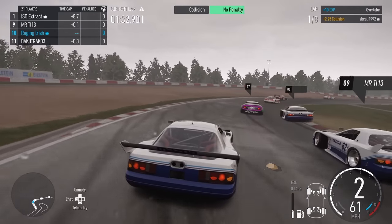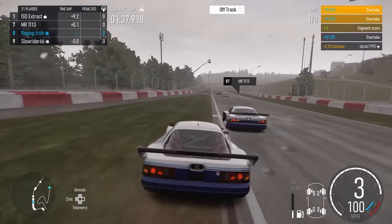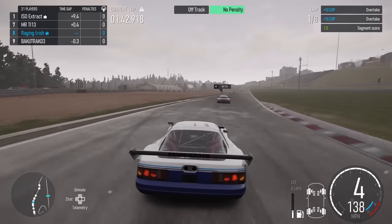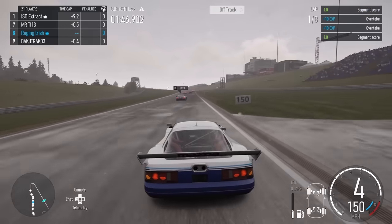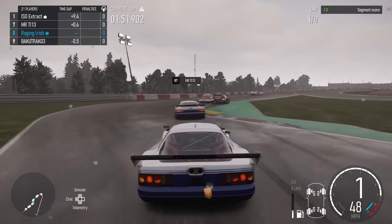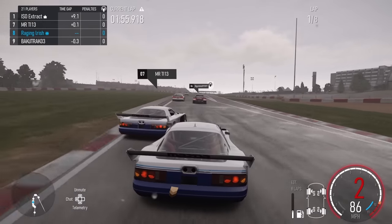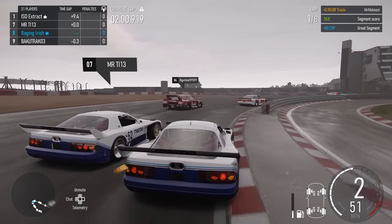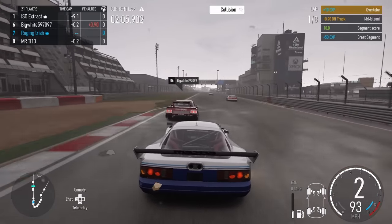My teammate had no intention of letting me go up the inside, so I'll try around the outside. But he slowly moves over to the left, I run out of road, slowing down as I'm scraping the left tires all over the grass - dirtying them up going around the dog leg to the right. Fortunately no penalty from that one. I've noticed the penalty system seems more lenient when it's raining - they just anticipate we're all going to drive off the track anyway. They know their community very well.